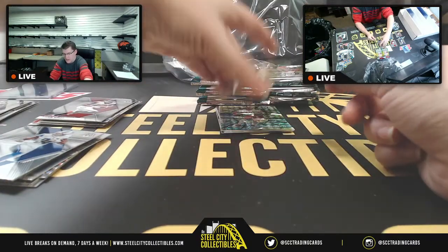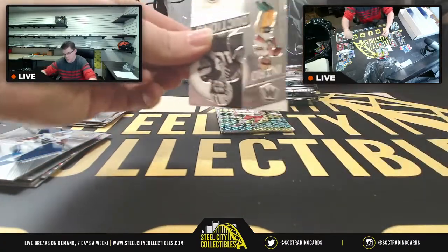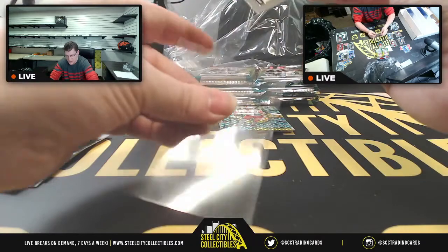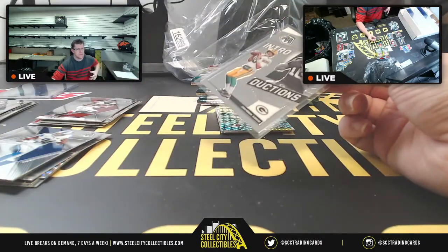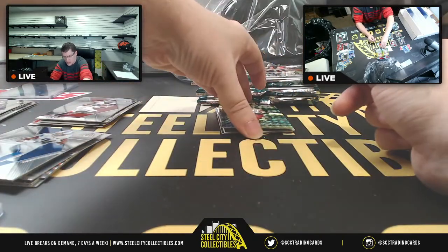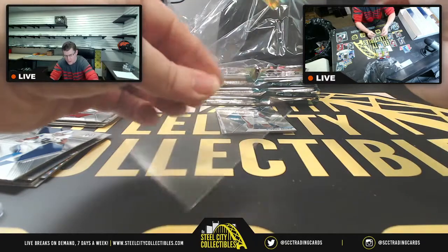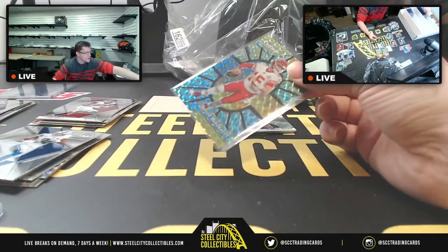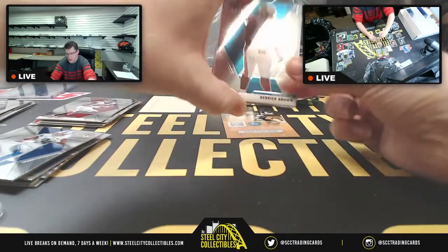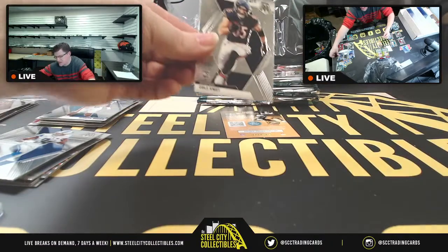AFC East there and continuing right along — Kevin Byard, red prism Kareem Hunt. There's a whole lot of love in the pack. Center stage for Hedgy's guy Patrick Mahomes — Mahomes was the star of the show last night with that three-of-three autograph. Patrick Mahomes, Derrick Brown out of Carolina, Jerry Rice, Gabriel Davis, and Cole Kmet.